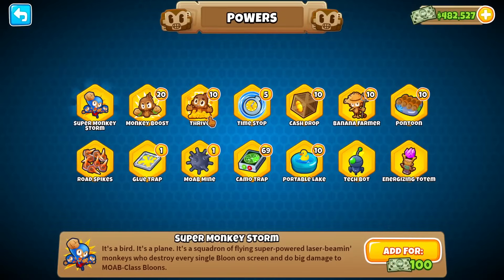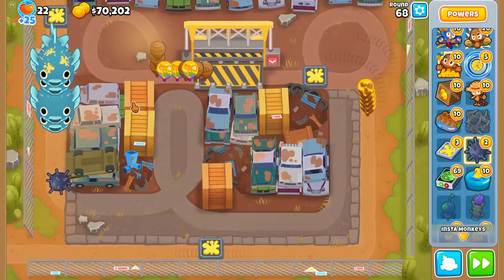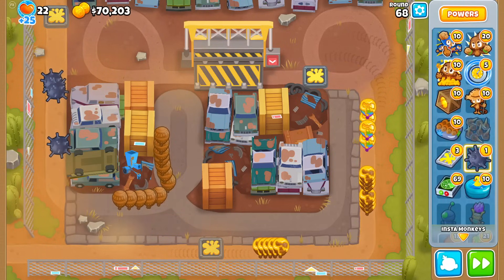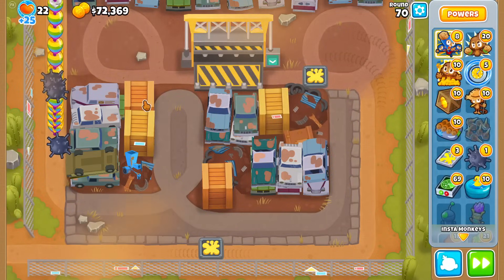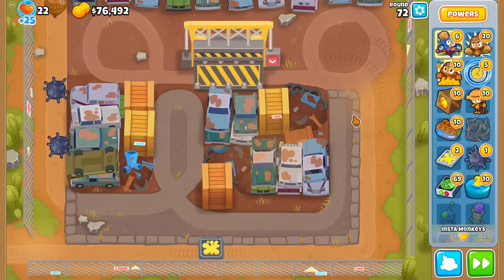We're once again out of Super Monkey Storms and down to our last quarter of monkey money. I think it's worth using two Moab Mines instead of a full Super Monkey Storm when possible, because each Moab Mine has 10 pierce — worth it until rounds have multiple BFBs, then it gets tricky. Round 70: just one. Round 71: somehow I can get away with no glue at all.